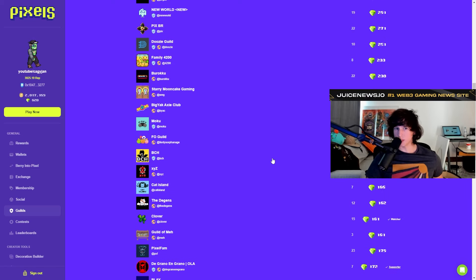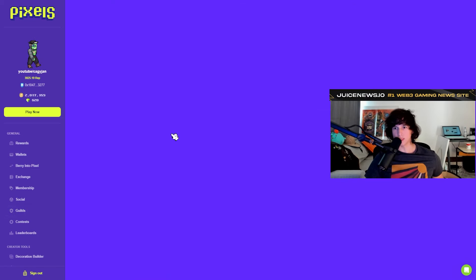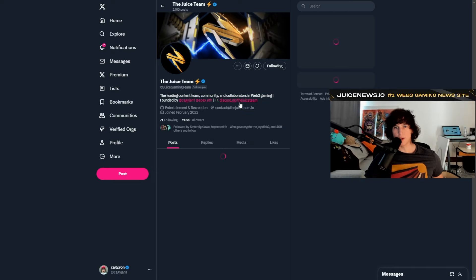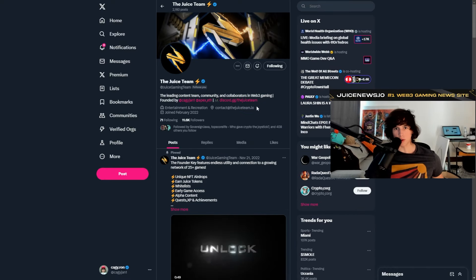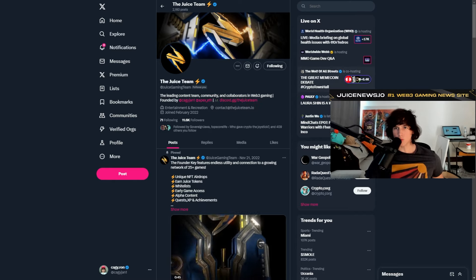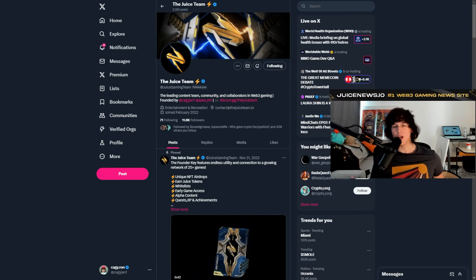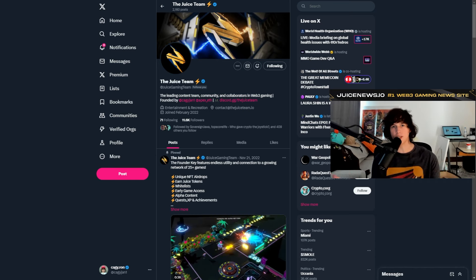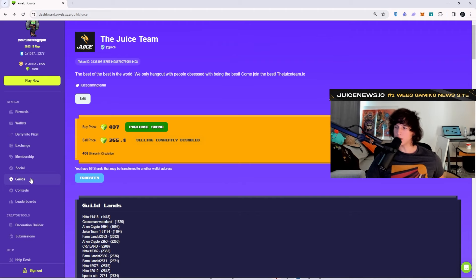This is going to take some research. My guild right here is the Juice Team guild. If you want to do some research, you go to the Twitter page and see who runs it, then join their Discord. One of the main things you have to do is check the vibe — check if this is something you want to be part of. A guild might have a lot of assets or lands, but if the vibe isn't right that matters too. Once you identify the vibe and the features that might make you want to join, then you move to the next step.